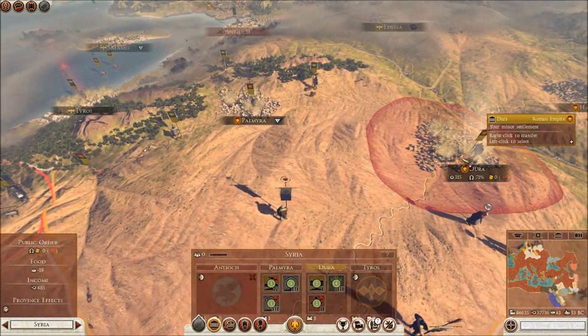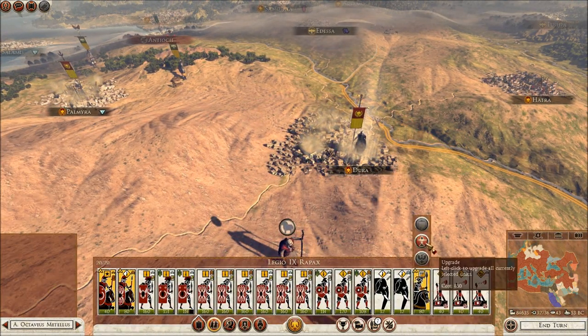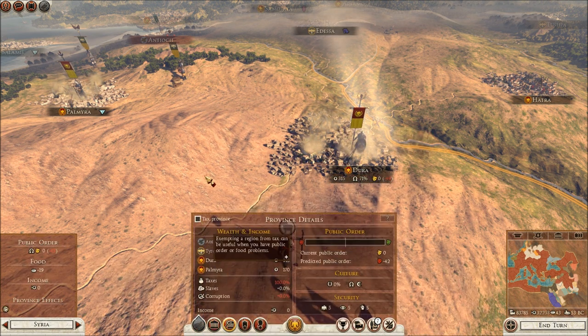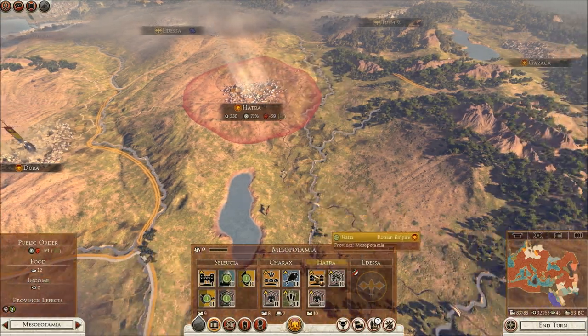Next we have Dora over here who needs to currently patch things up. I need to upgrade my horses there. Next, I'll go ahead and not tax them for a turn, just to make sure they're happy and they will not rebel so quickly.